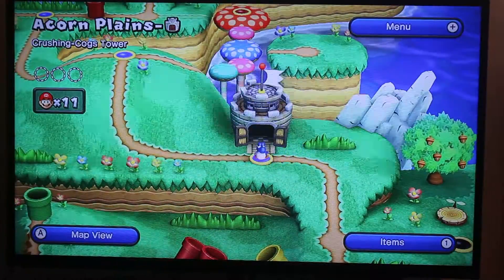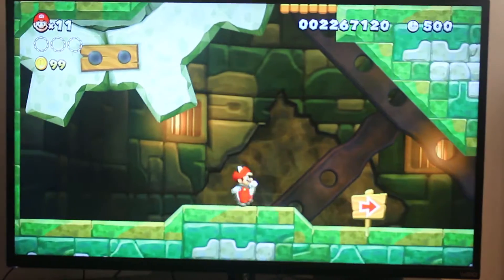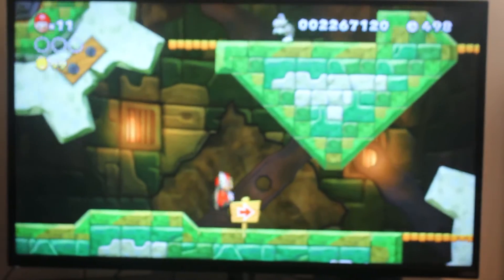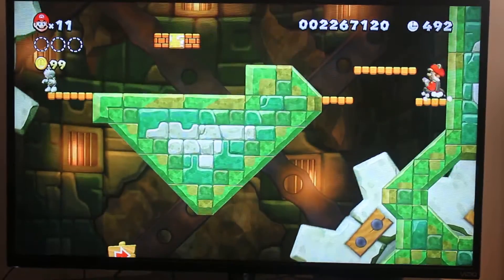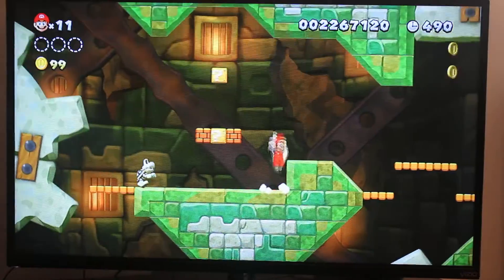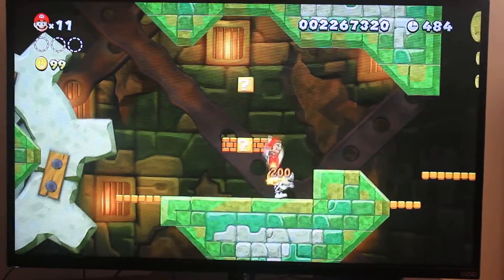I'm going to meet you inside, and Yoshi stays outside because he doesn't want to be damaged. This boss level's name is Crushing Clogs Tower. It's not dangerous.